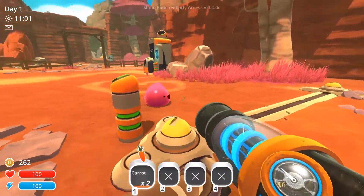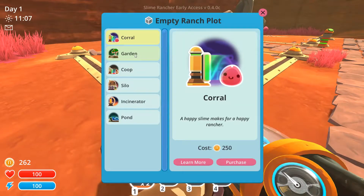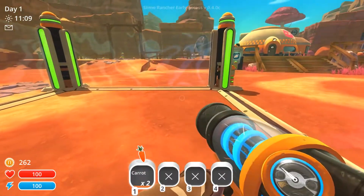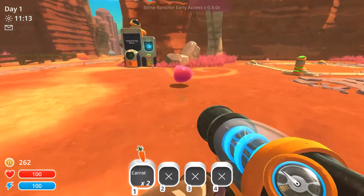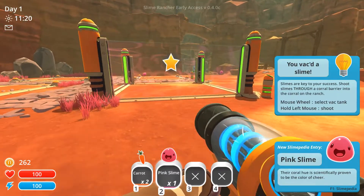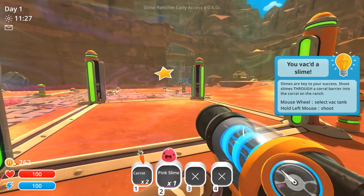Do you have to shoot him in the mouth? That doesn't work. Empty ranch plots — so we can purchase thingies. Garden — nothing beats the taste of food grown in your own backyard. This is high walls, higher corral walls. Do we have to put them in there? Can we suck him up? Oh, we can. You vacked a slime! Slimes are key to your success. Shoot slimes through the corral barrier into the corral on the ranch.